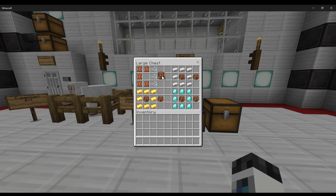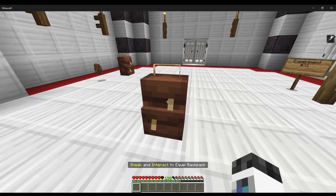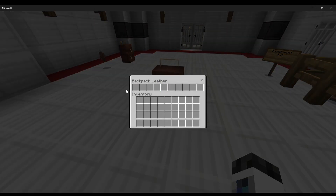To get started you're going to need five leather and three string to make yourself a leather backpack. You can place it down with right-click, and shift and interact to pick it up and put it on your back. Shift and right-click again and you can place it back down, and it's got its own inventory, which is really cool.